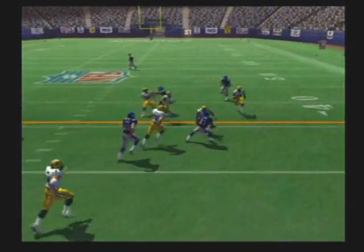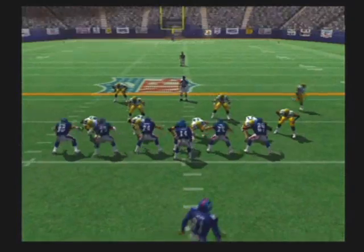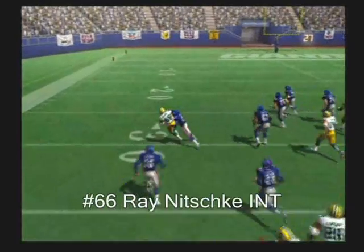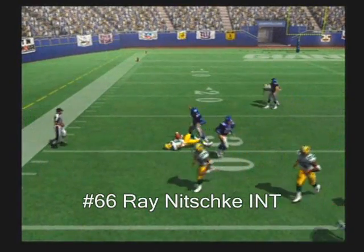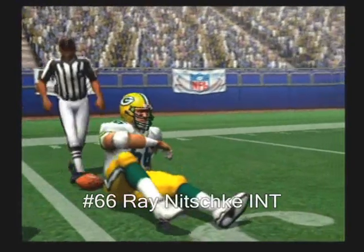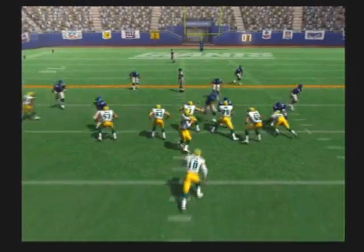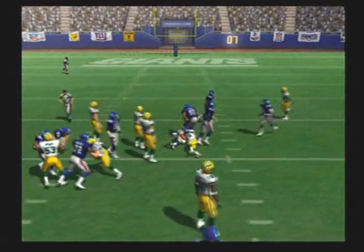On the ground, the Packers with a four-man front. Throws it — picked off at the 40. New timing was off and the pass was intercepted. They have a lot of veteran leadership on this one. Hands off to the tailback, spins away from the sack.